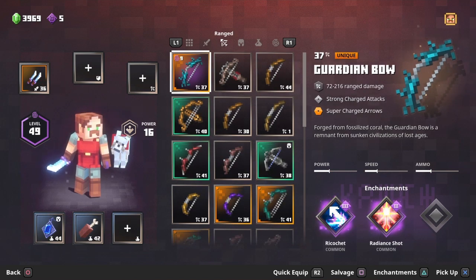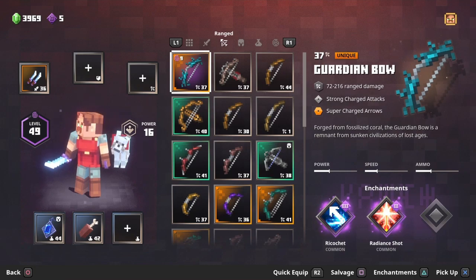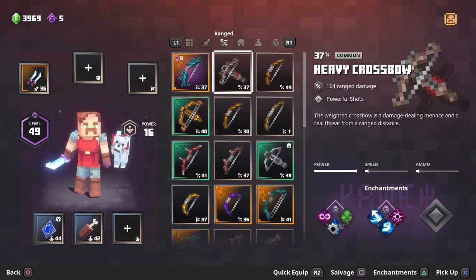Next we're going to move on to ranged weapons. The guardian bow is technically my number one slot as a unique because of its rolls, damage, and extra ability, but since most people might not get it, we'll call that an invisible number zero. So number one is the heavy crossbow.